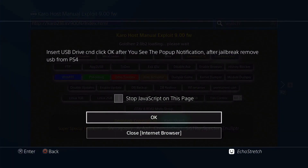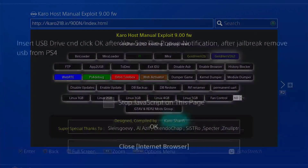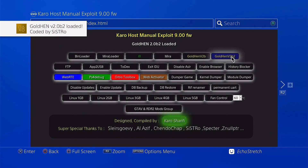We'll go ahead and insert our USB, then give it a few moments to pop up with the unsupported file system prompt. I find if you give it a few seconds before hitting OK you have more success. And there we go — the jailbreak is done. We can remove the USB now, hit OK, and Goal 10 2.0 B2 has loaded.